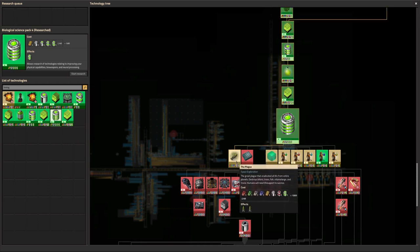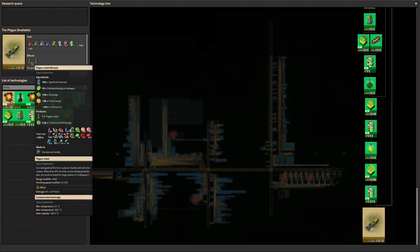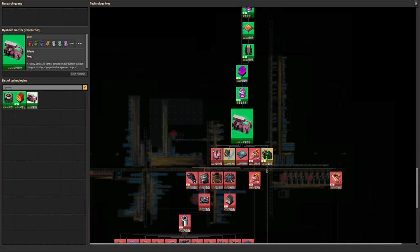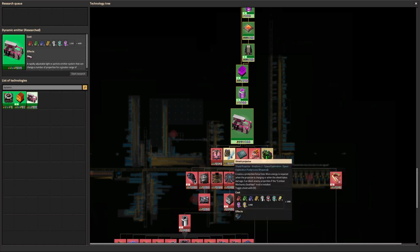I've never actually used the Plague Rocket. It's extremely effective and powerful and destructive. It's also extremely expensive to make, but it wipes all of the biters off a single planet in one go. It does leave the planet uninhabitable — you need a survival suit to go onto it. But it could be worth having for some of those planets where we want to quickly and easily get rid of all the biters. We've made Dynamic Emitters, which do absolutely nothing all by themselves, but they're an unlock for lots of other things we're going to want to make — like better weapons, shield projectors, that sort of thing.